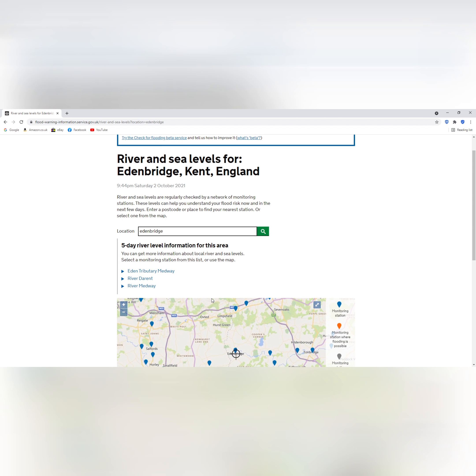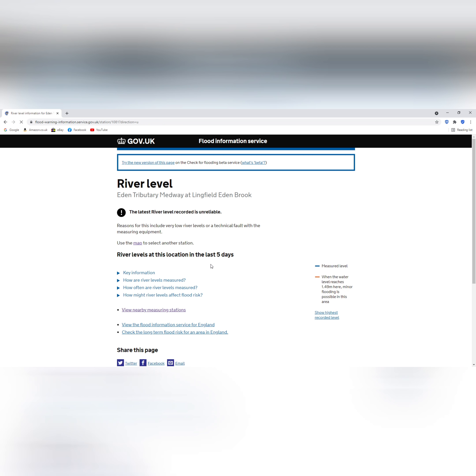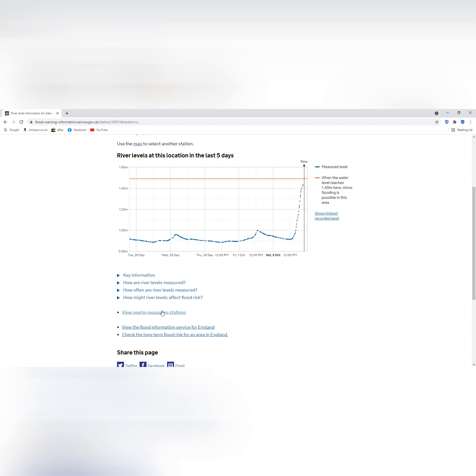This is what we got — it will show all the measuring stations around your river. So we're going to check right upstream up at Lingfield. This metering station is a bit dodgy, that's why there are gaps in it, but look there's a load of rain in there — loads of it.